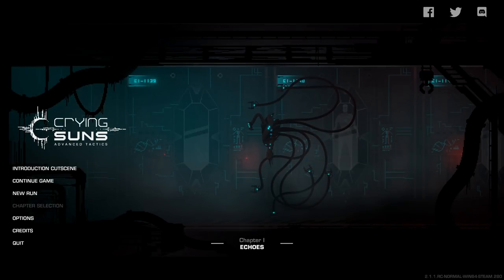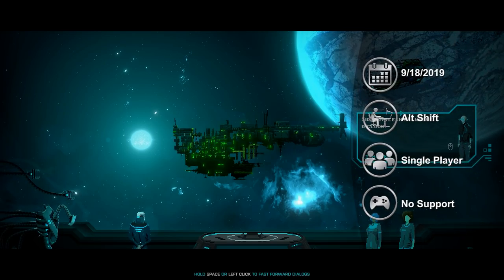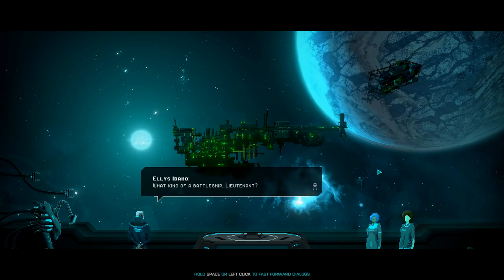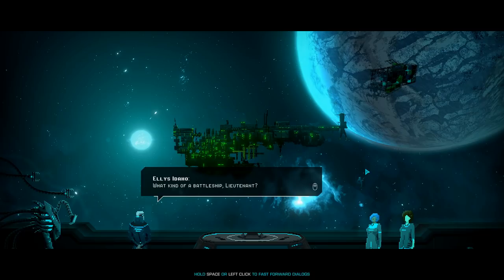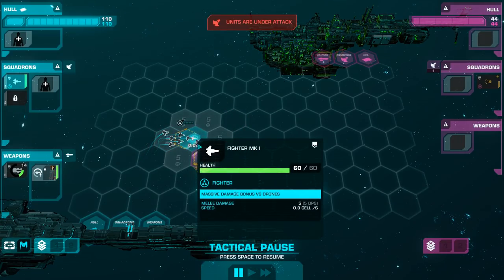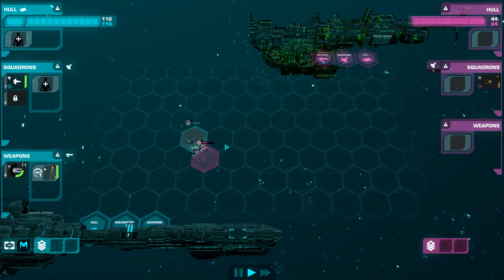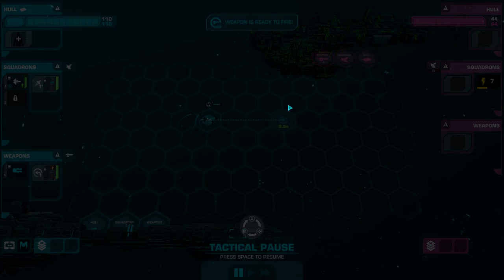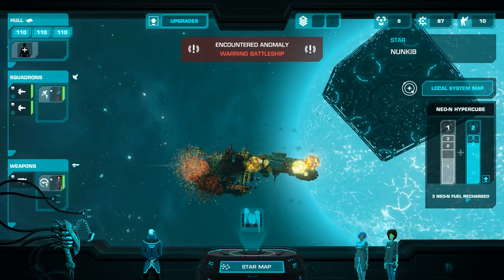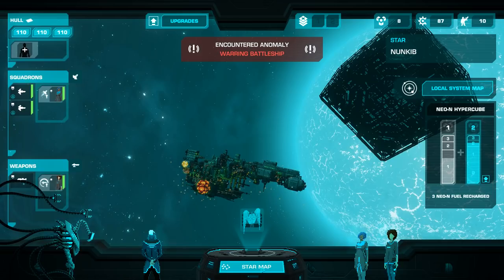Crying Sons is a strategy sci-fi roguelite with an emphasis on story. You must command a ship across randomly generated maps, bolstering and upgrading your ship and your fleet, as well as searching for fuel and other interesting items along the way. Tutorials ease you through menus and battles and help you understand what you're seeking out and why. Battles are fun and engaging, with a rock-paper-scissors weakness system for squadrons you send out, and the option to target enemy ship's weapons, squadron bay, or hull. There are several random story encounters where you can send a team to explore, with clear expectations set in terms of what you can get and what you can lose, and there's some really interesting story and world building.